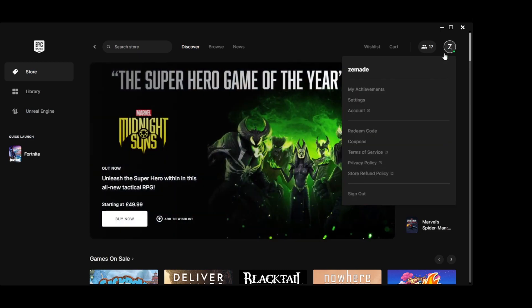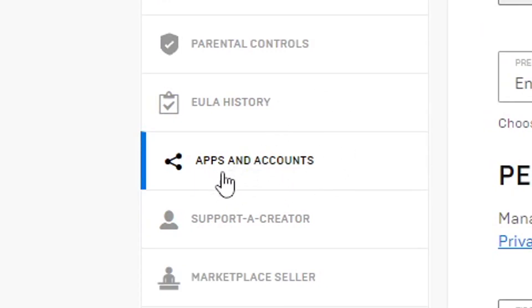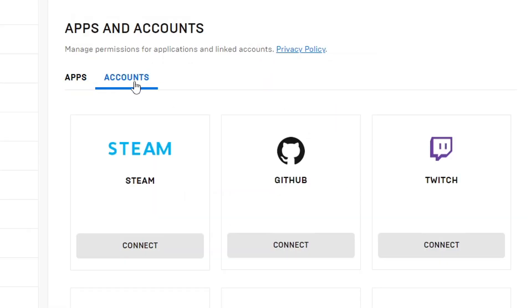You can claim two free chapter 4 items. Login to Epic, click on Account, go to Apps and Accounts, then Accounts, and make sure you link your Twitch account here.